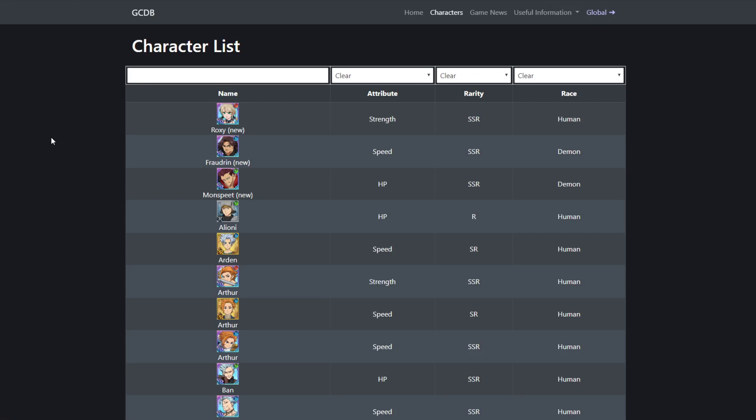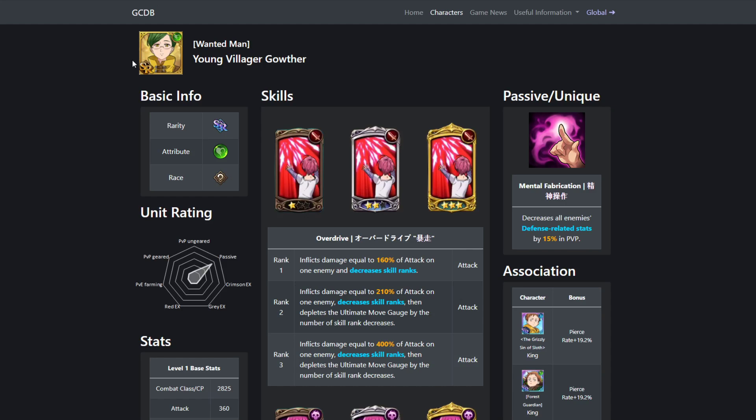Also, if you guys want to play Grand Cross on your PC completely free, there's a link in the description. You can download BlueStacks, which is the emulator that I use, and download Grand Cross completely free. It'll help me out a bunch if you do — so if you did, thank you. And let's go ahead and get into the video. The very best SR for you to use for Final Boss King is going to be Green Gother.